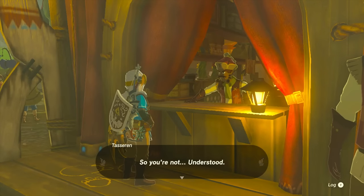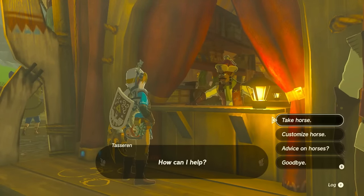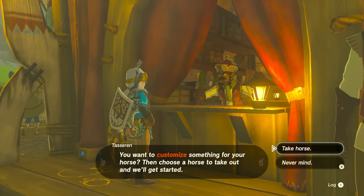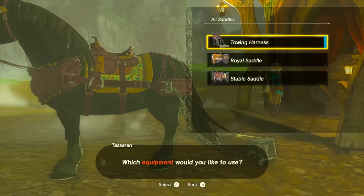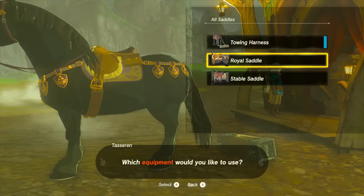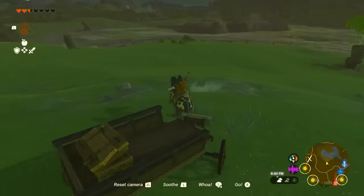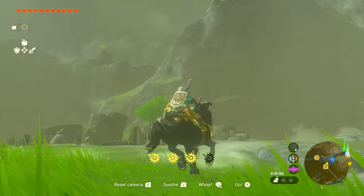When you visit any stable in Hyrule, you get a point just for visiting for the first time. You also get points for sleeping at stables and registering horses. As you accumulate more points, read the Pony Points Ledger on the side of the stable to receive rewards like saddles and wagon customizations for your horse. This is also useful for progressing the great fairy quest.